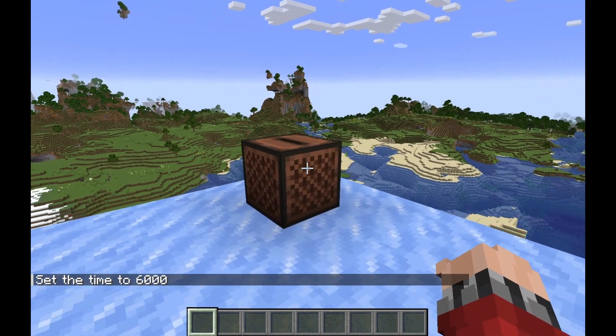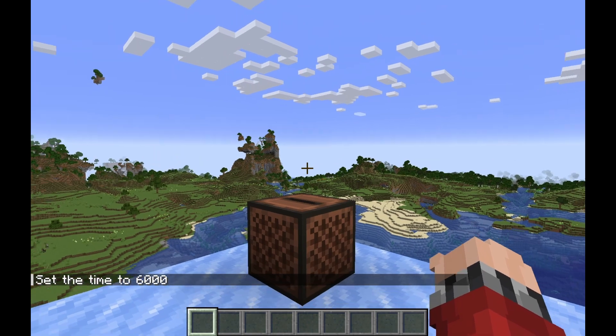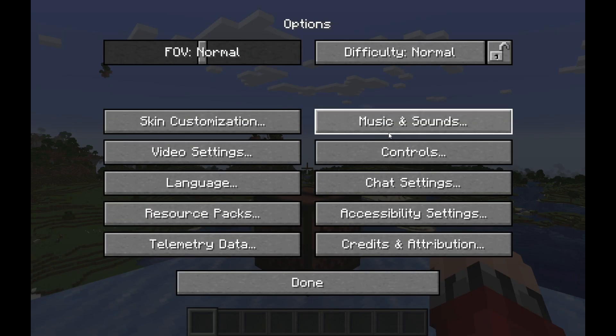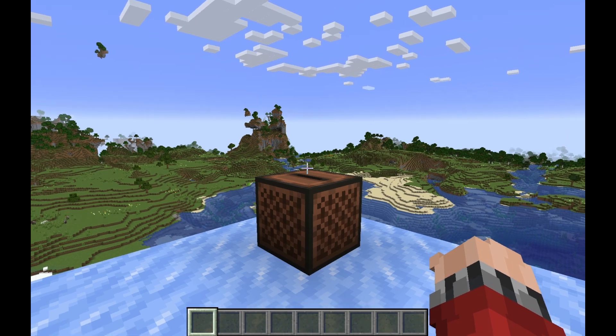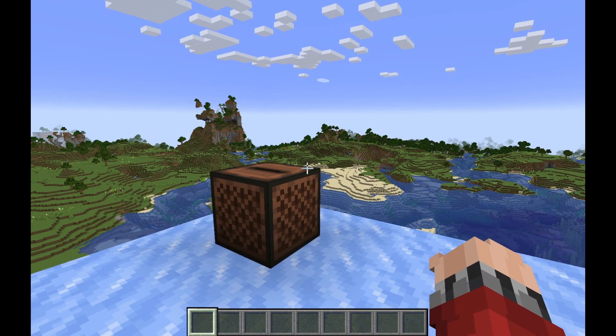So what this disc is called is a song called Woodland, and I will have the link to the original video in the description. Basically, what this music disc is, is a fan-made music disc made by someone on YouTube that I discovered two years ago. I promised them I'd make a resource pack, and I finally have.